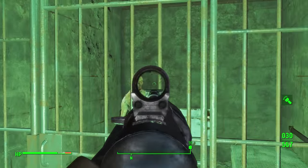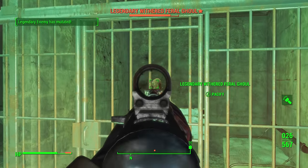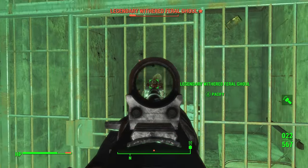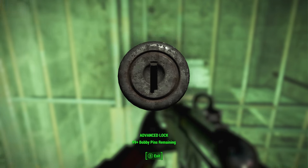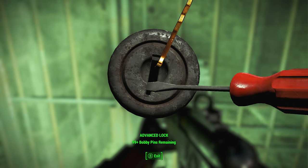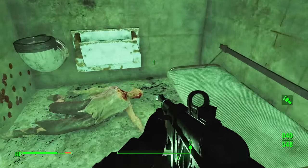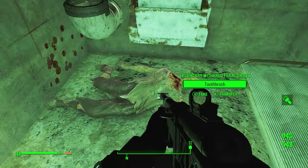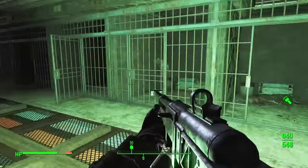Yeah, buddy, you're getting put down right now. And you're legendary — ha! You can't get out. Well, at least you have something cool for me. What you got? Hunter's Metal left leg — reduces animal damage by 50%. I'm good. Not the greatest stuff, but it is free stuff.